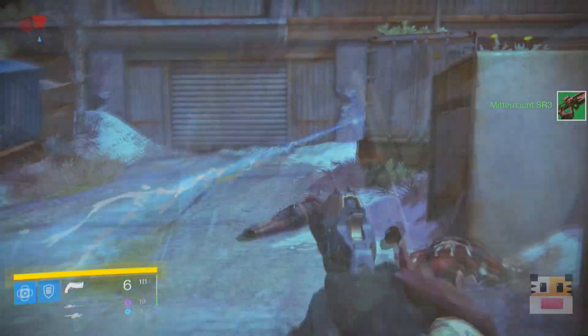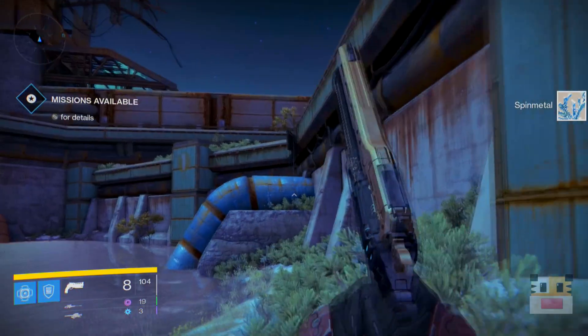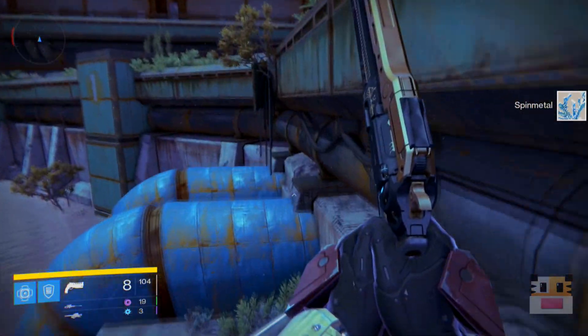So go over here, clear out these guys, and then go back to the loot cave. Once you've actually cleared out these guys over here, what you want to do is go up over here towards this little pipe thing.